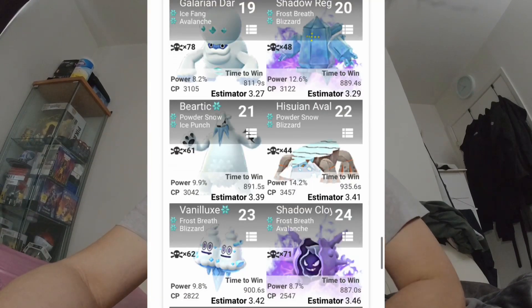Now going on to the next set of counters. We have Galarian Darmanitan with Ice Fang and Avalanche. We have Shadow Regice with Frost Breath and Blizzard. Followed by Beartic with Powder Snow and Ice Punch. Followed by Hisuian Avalugg with Powder Snow and Blizzard. Followed by Vanilluxe with Frost Breath and Blizzard. Shadow Cloyster with Frost Breath and Avalanche. And that's pretty much it for the Mega Raid counters.